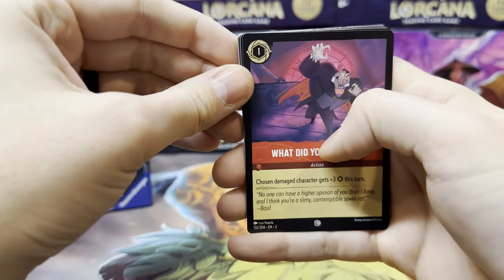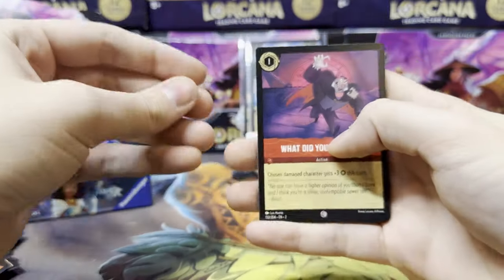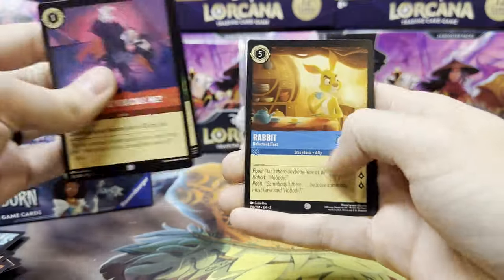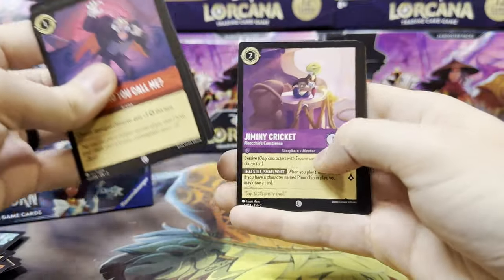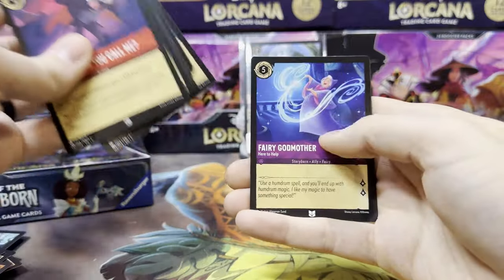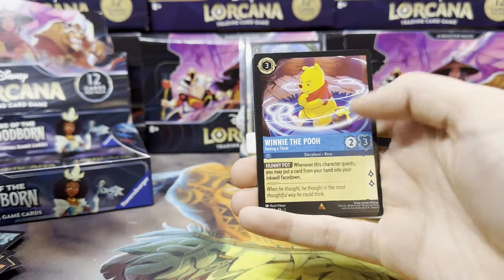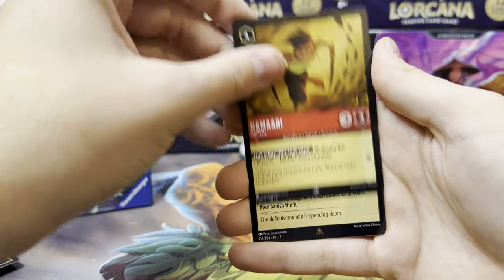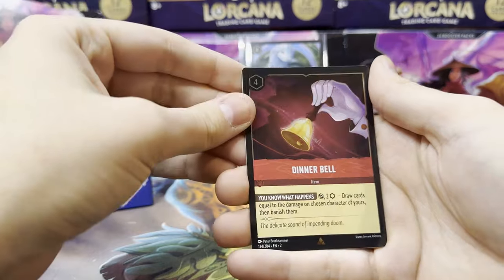Am I seeing the code card or am I seeing an Enchanted back there? I need to start removing the code card. Gaston, Rabbit, Sneezy, Jiminy Cricket, Prince Naveen, Daisy Tuck Launch, Fairy Godmother, and we have Winnie the Pooh as our first rare, super rare Namaari, and a rare Dinner Bell as our foil.